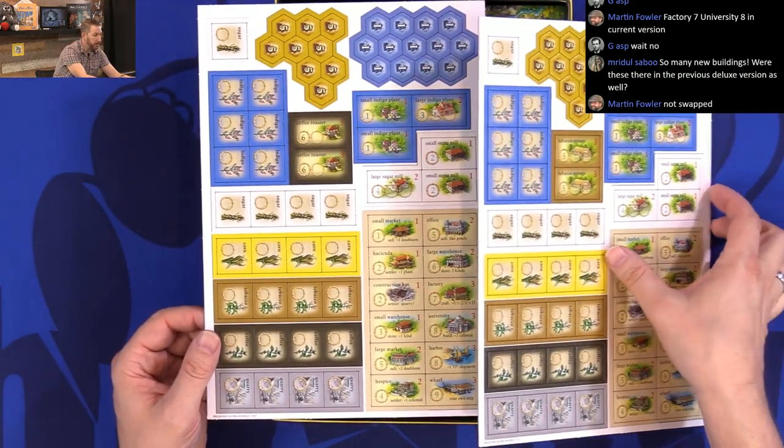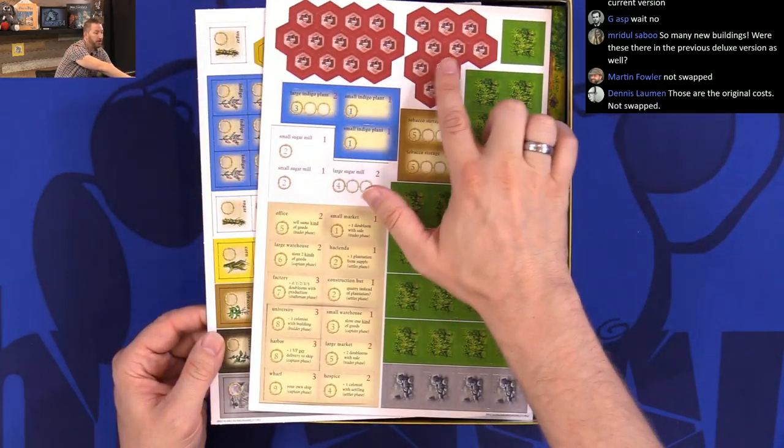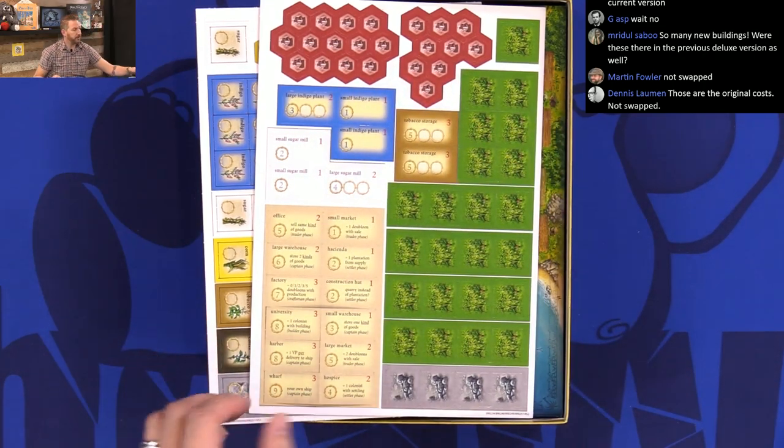So the different punch boards — I love the new artwork. Blue on one side and they're all hidden on the other side: ones and fives, just as you would expect.